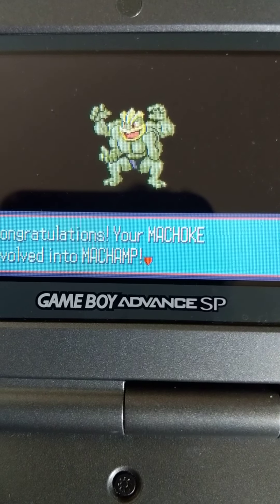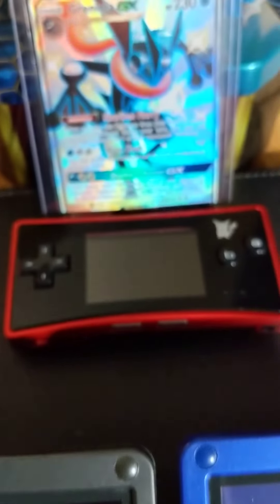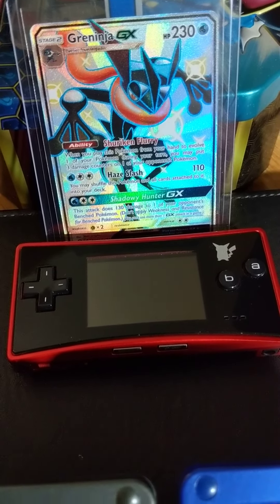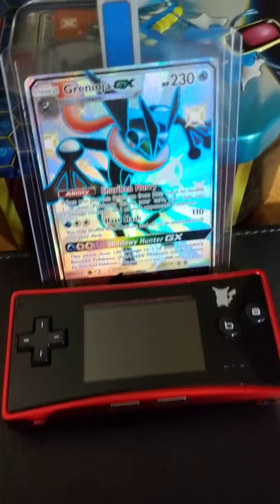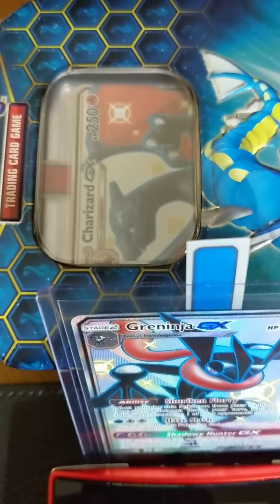But hey, what matters is he shines, guys. And I hope you enjoyed that, and I know Mr. Greninja did. He has one hell of a view too, because he's looking at that really nice looking Game Boy Micro Pokemon Center Edition. And you know who's behind him? The foreman, Mr. Charizard, enjoying the show.